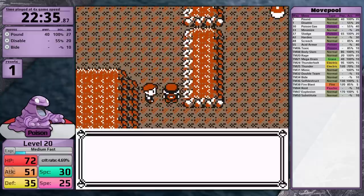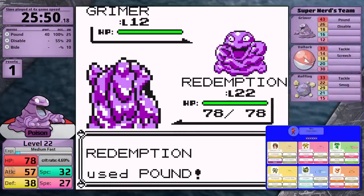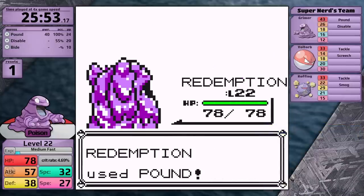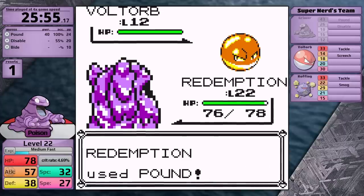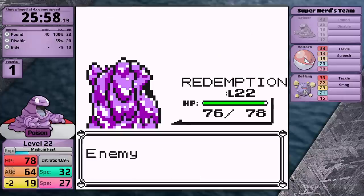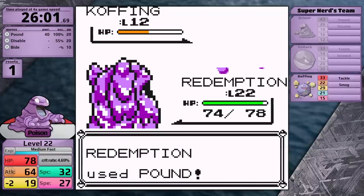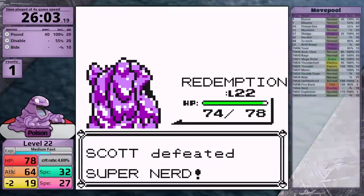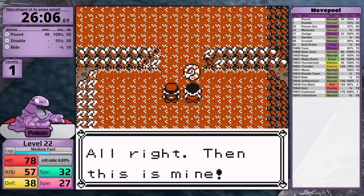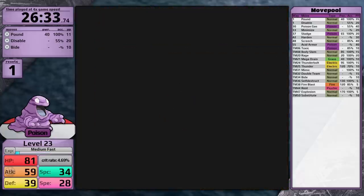I think Grimer is going to need an extremely high level to defeat the Champion — remember, his first two Pokemon are Sandslash and Alakazam. Sandslash knows Earthquake and Alakazam knows Psychic, both super effective against Grimer. As a first stage Pokemon, I'll probably need around level 70 or 75. After three years of these challenges, I know how to save time: fight optional trainers as you progress through areas the first time, since backtracking wastes both real time and game time. From here, assume I'm fighting most optional trainers on each route. Grimer has cleared Mt. Moon and I'm in Cerulean City.